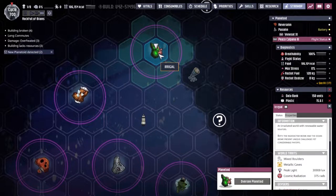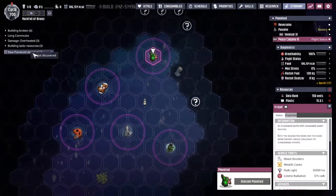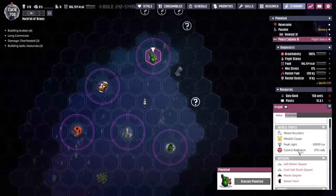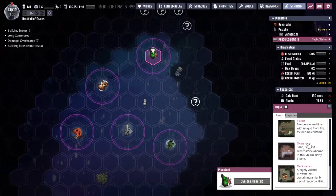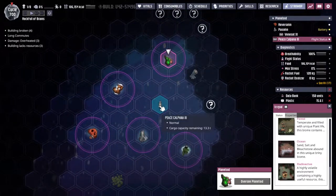We have found ourselves a new asteroid — this is what I am actually looking for. It says new planetoid detected too, but I don't think we've found two — I think we've just found one. It's the same one twice, I don't know what that's about. Space, magma, forest, ocean — bam! That is the one we were looking for.